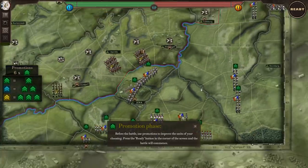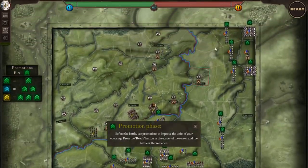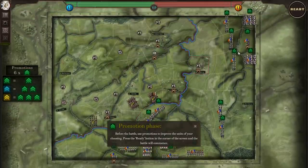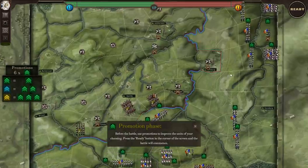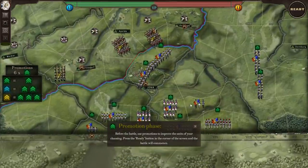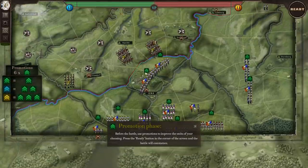We are facing north and west with sort of two different bodies of our army on this map, and we need to issue our promotion orders. We get six units to issue promotions to.